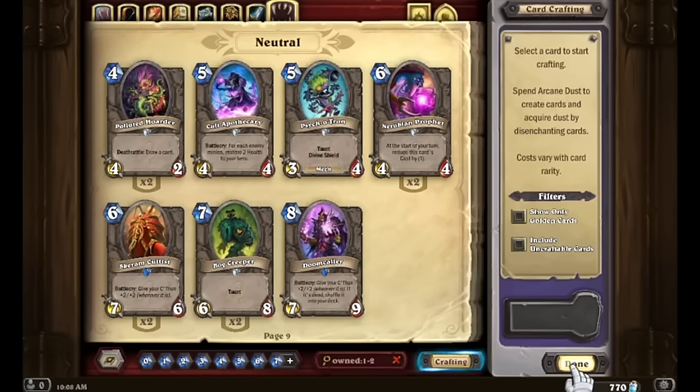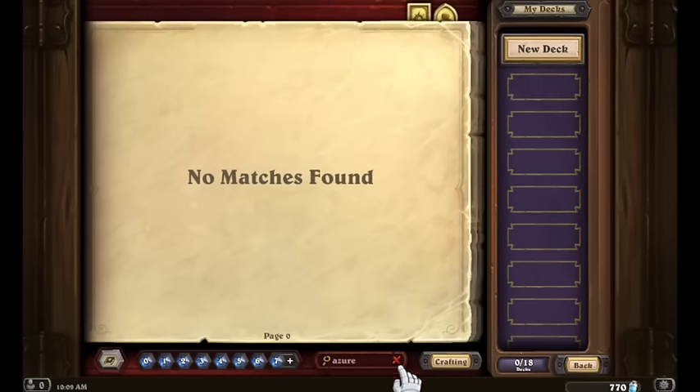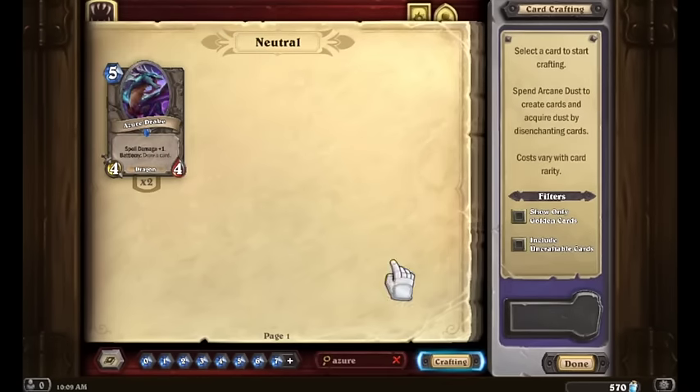Bog Creeper is an absolute highest crafting priority on a new budget deck. Speaking of crafting priorities, here are the things I suggest every single player should have in their collection — just the top commons and rares, no epics or legendaries. First one is Azure Drake — 100 dust for one of the absolute best cards in the game. We're going to craft two of them right now, they are that good. We've already got 770 dust, which is pretty good — we're halfway to one legendary.